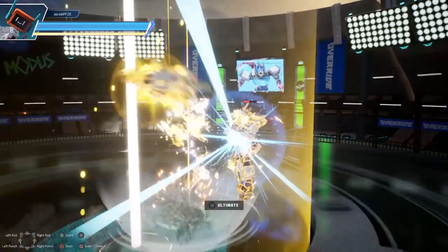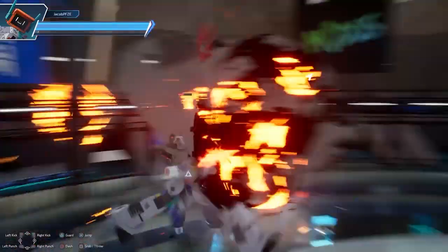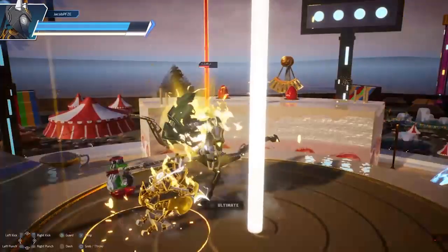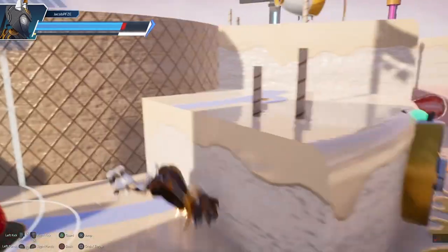During gameplay you'll find yourself on one of the beta's five maps, in either a 1v1, a 4-player free-for-all, or a 2v2 team match. Outside of basic character and camera movements, you've got a double jump, a grab, guard, and a ground dash for basic maneuvering.